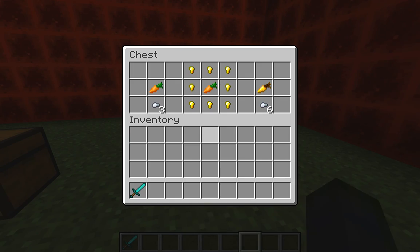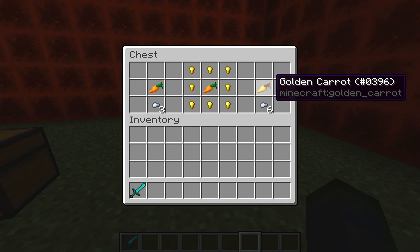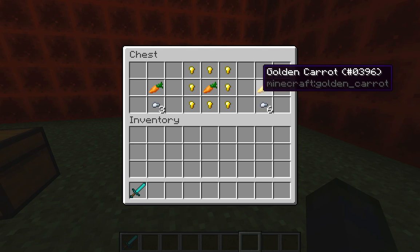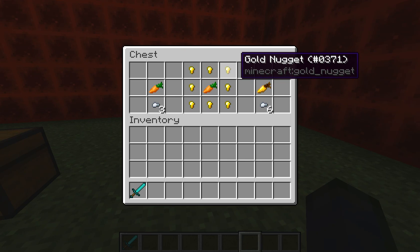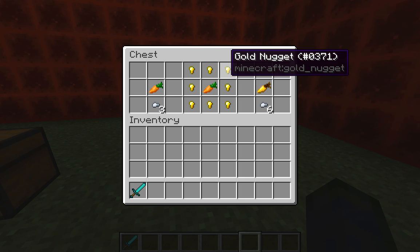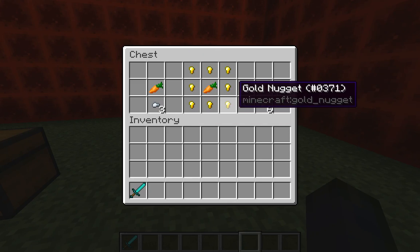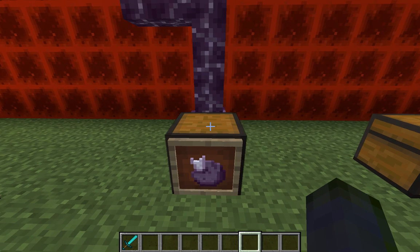A regular carrot gives three hunger points. The golden carrot is a bit different from golden apples — it actually replaces six hunger points. However, with both golden food items I'd recommend not using them for food since gold is a pain to get in Vanilla Minecraft. To craft a golden carrot, put a carrot in the middle and surround it with gold nuggets.